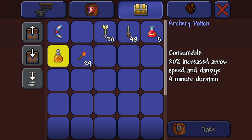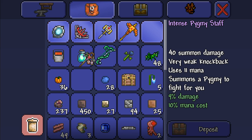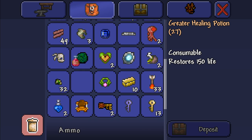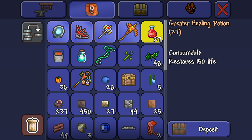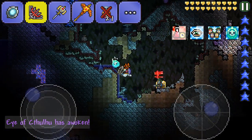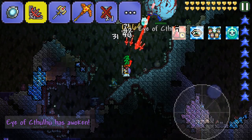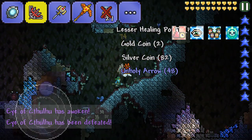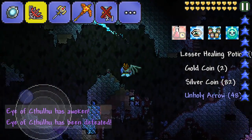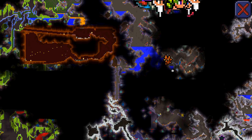It's got an Eye of Cthulhu spawner — let's take that and destroy it! This is gonna be a good run for its money. I reckon my minion could probably kill it really easily. No way — we absolutely obliterated it! It had no chance against us.